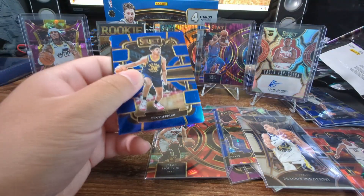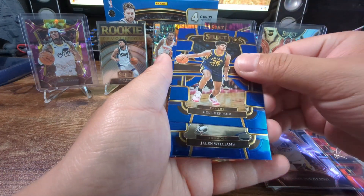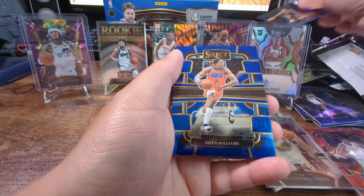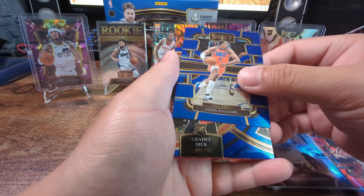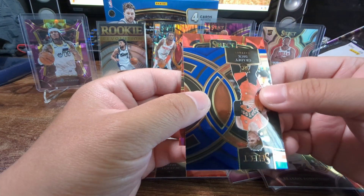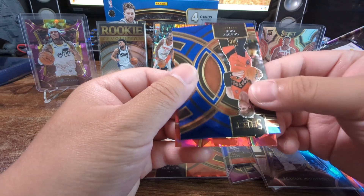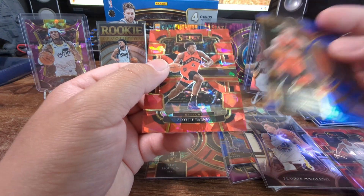Last pack magic - let's get it! Pull the 1B base at least. Ben Shepherd, Jaylen Williams. No Grady Dick, no Wimby. Scotty Barnes for our last one there.